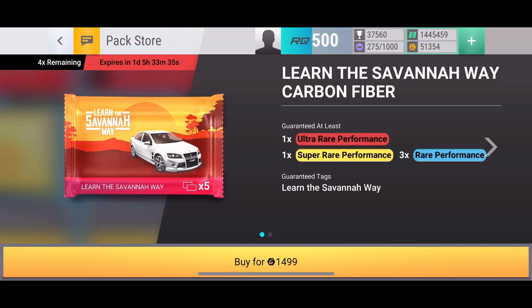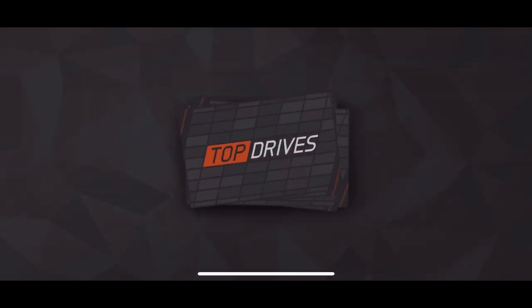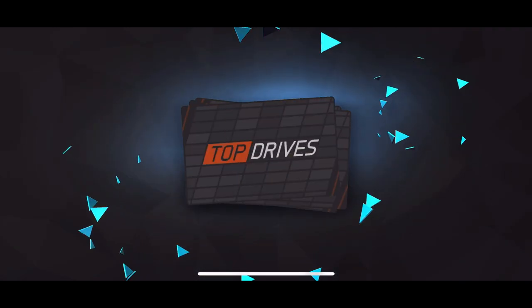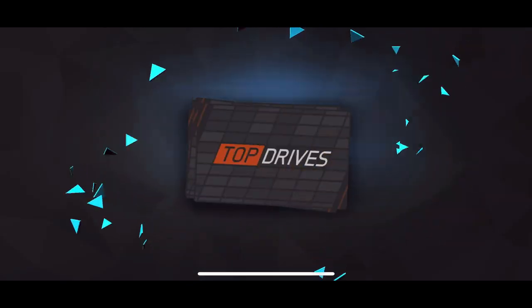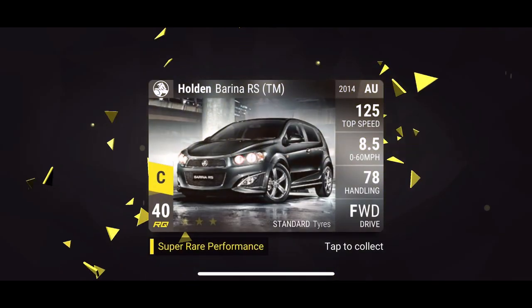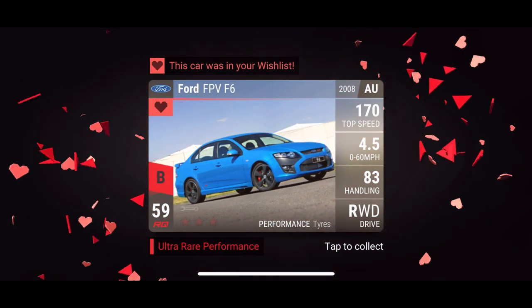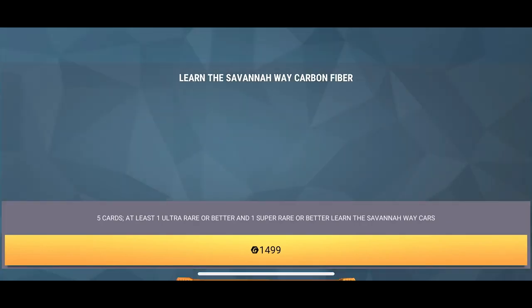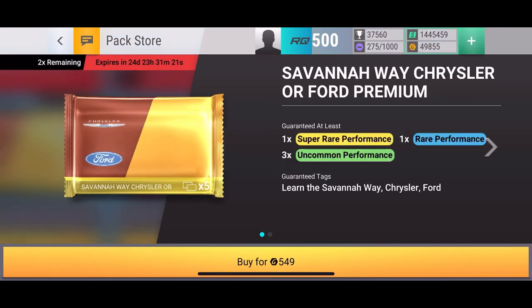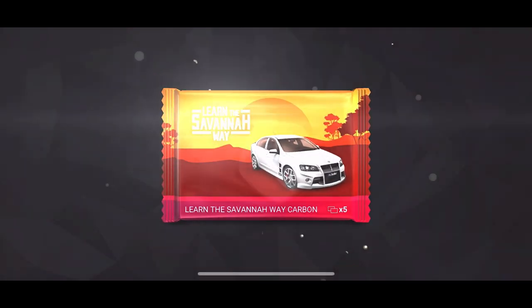I'll also pop one of these because it's a new update and I haven't really opened up very many of these. I didn't open up the elite pack in the beginning so I've got all this gold - I might as well catch up on it. Holden Barina and - oh yes! Ford FPV F6 - that is a wish list car! I will happily take that one.